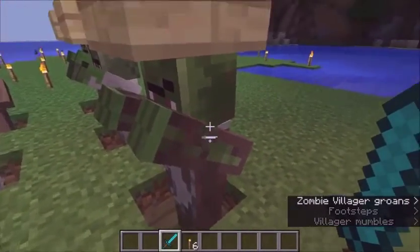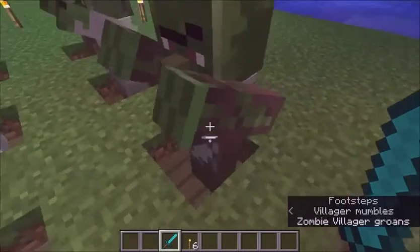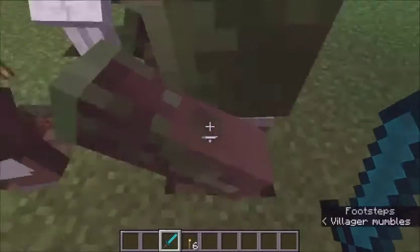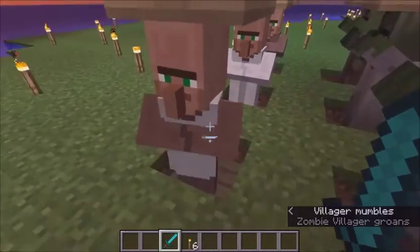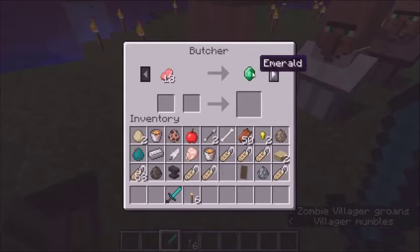After him, you have your butcher zombie villager. You can tell him by his white apron - he looks kind of like the blacksmith zombie villager except the apron's white. The outfit's kind of ripped up. He turns into the butcher, who'll trade you meats - raw meat for emeralds and emeralds for cooked meat. He's kind of useless because it's very easy to cook it yourself, unless you just want to get a bunch of emeralds by killing animals. That could be useful.